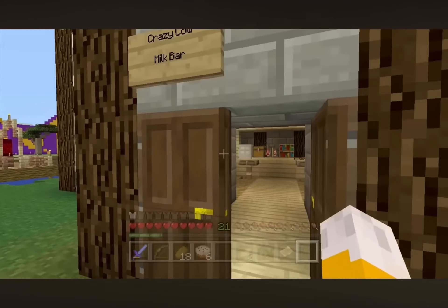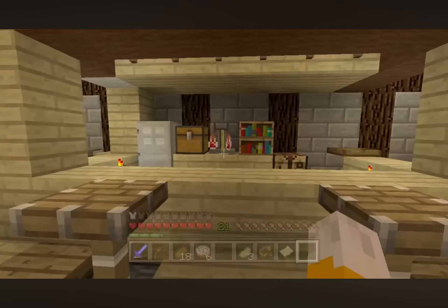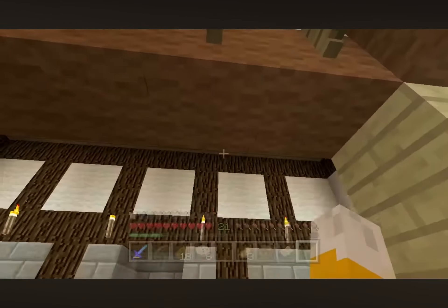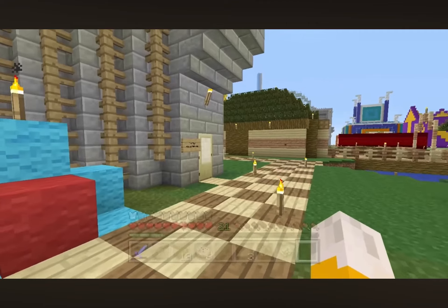This is my Crazy Cow milk bar. You can go inside of here, and there's the Crazy Cow eyes, and above here we have the cow. So if you want to serve someone some milk, basically you just have to reach up and grab the milk from over the counter, and then you can throw them the bucket. Quite a unique way to do that.